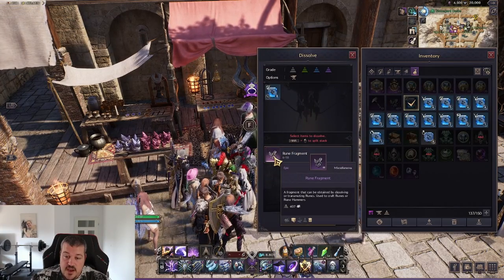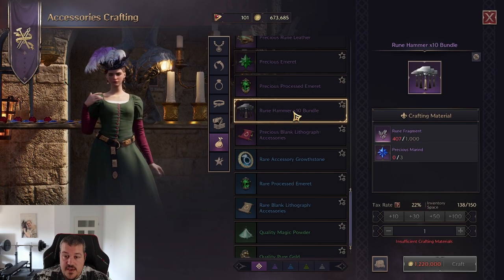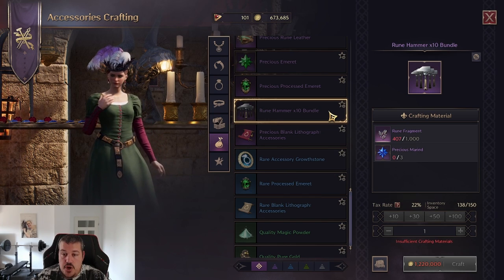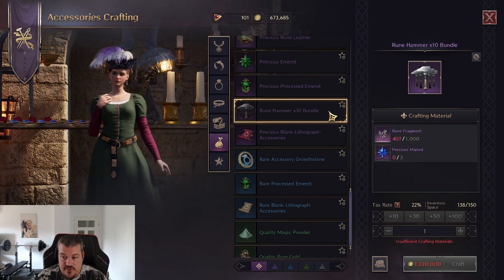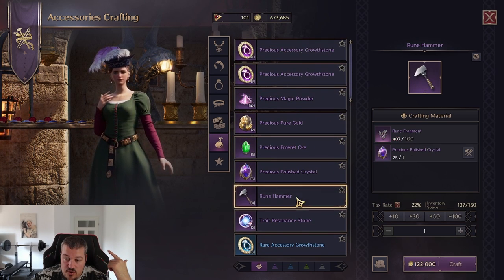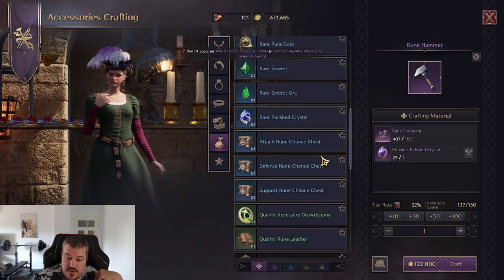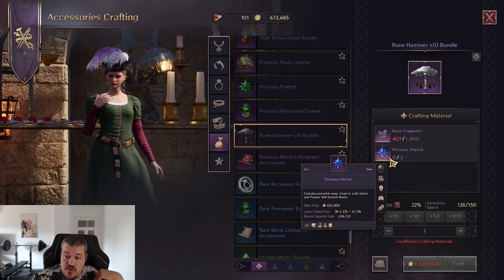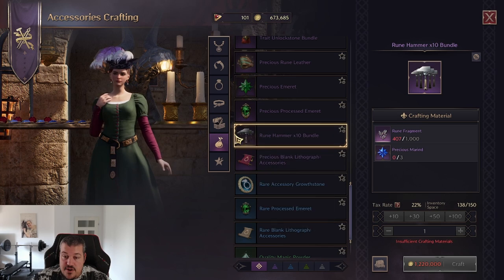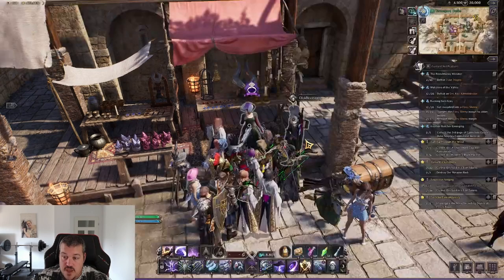If you click on a rune in your inventory and click the dissolve button, it tells you exactly how many rune fragments it will give you. I would only recommend crafting the rune hammer bundle if you're not planning to use the hammers yourself, because that bundle costs marin to craft, while the single one only costs precious polish crystals - which are basically worthless. Marin is worth lucent and can be sold on the auction house, so you'd only craft the bundle if you want to sell the rune hammers.